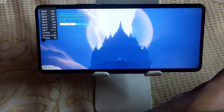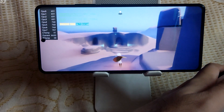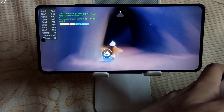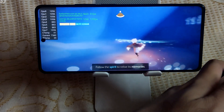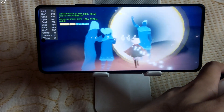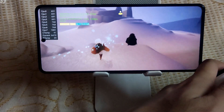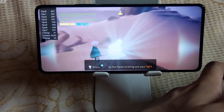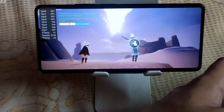There is the temple. I need to feed the spirit to power the spirit gate. So all of the games except for SpongeBob had a 30fps cap on the Poco F5.